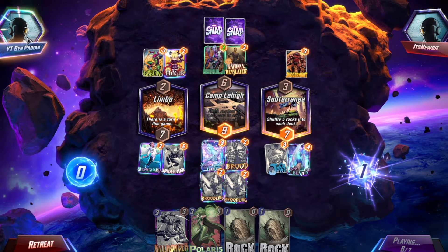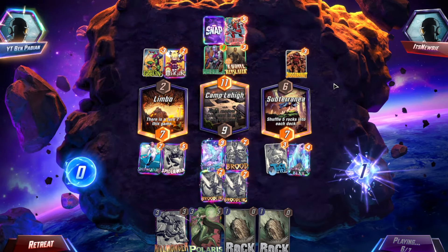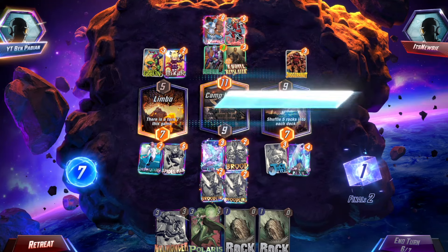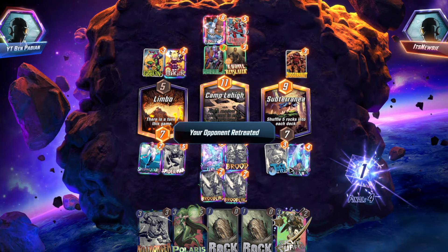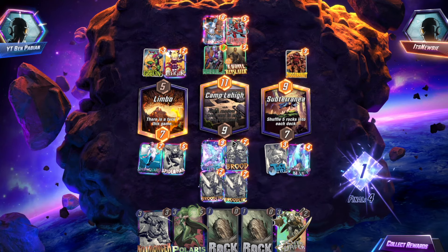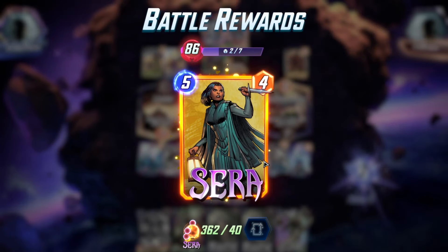Pulling Green Goblin. And I shuffle... Ooh, Omega Red. Okay. And Mystique. So if he's above by 10, he gets 10 power to the other locations. If you're winning here, plus 3 power to the other locations. Omega Red got a nerf for no reason. We won — fantastic. Our play there was probably just go Killmonger and then Silver Surfer. Killmonger gets rid of Nebula and then Silver Surfer negates both of his Omega Red plays. Going up by 6 power in the other locations isn't as good as it was.